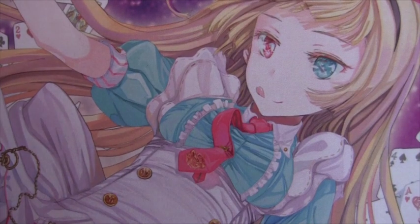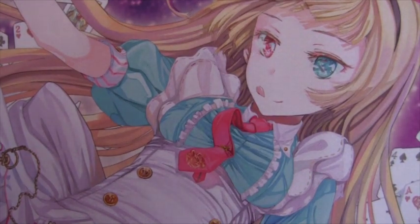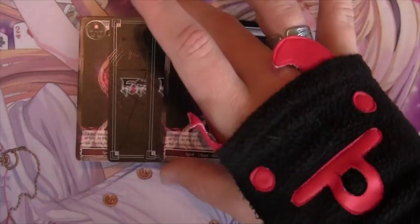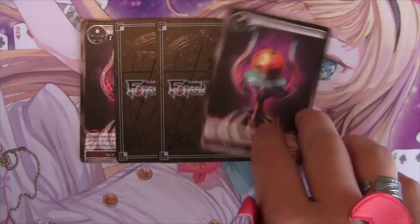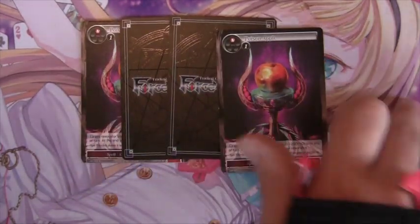For the spell lineup, keep in mind I don't have all the copies of each card — things are pretty crazy with the unboxing of Millennia of Ages, so I couldn't find some copies. Spells are four Poison Apple, which is obvious because it's a Snow White deck.